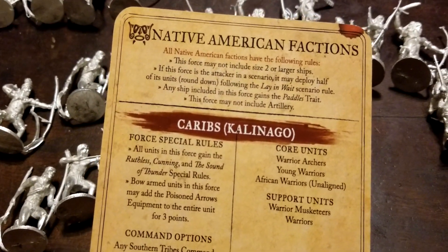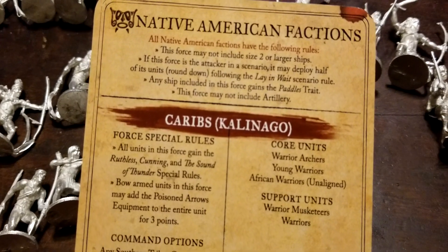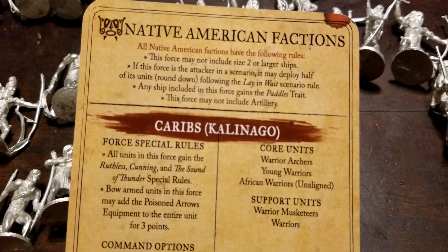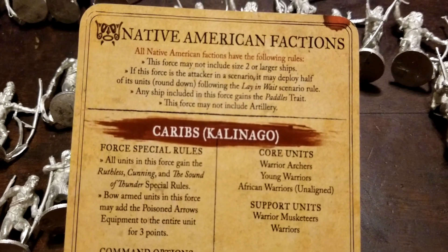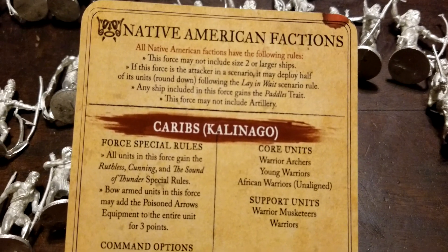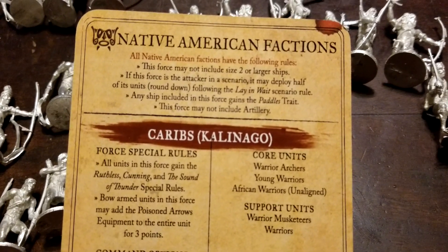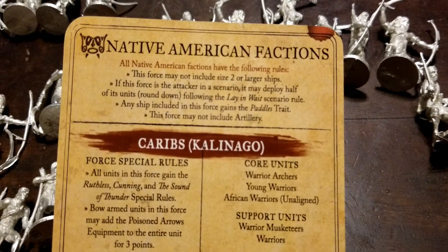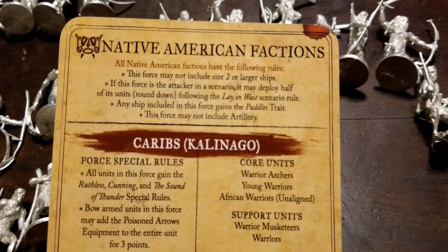All native factions have the following rules: no bigger ships — nothing size two or larger. If they're the attacker, they can deploy half the units, rounded down, using lay and wait. Any ships gain the paddles trait, and this force may not include artillery.